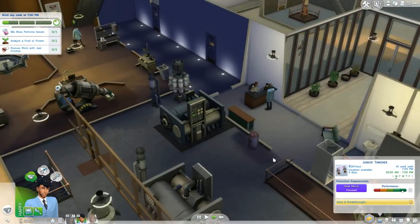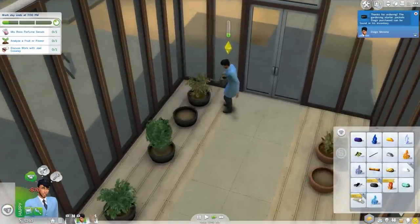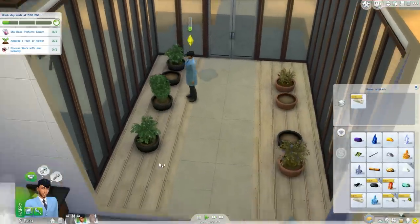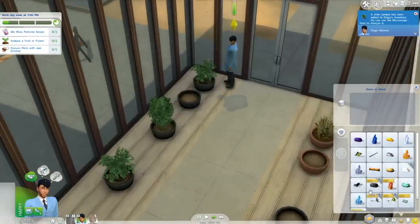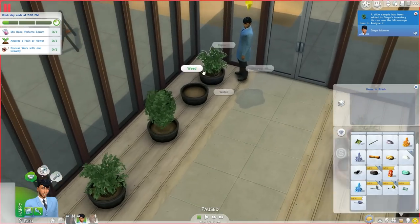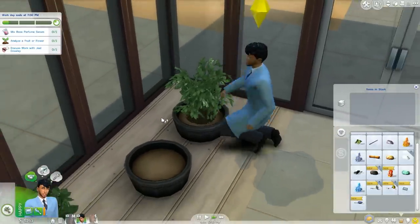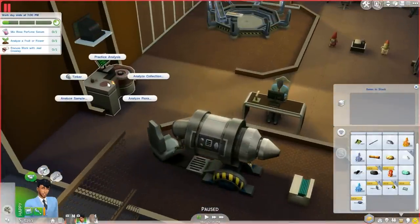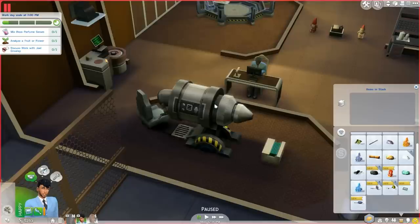We need to save that rose bush. I could purchase seeds — let's get some flower seeds and hope to get rose seeds from the packets. We'll open these packets and analyze a fruit or flower. We got daisies unfortunately, no roses. Let's weed the bush so it can bloom and we can eventually create the rose perfume serum. We also collected a plant slide sample.